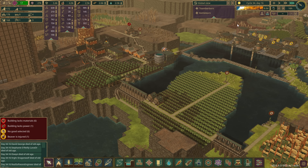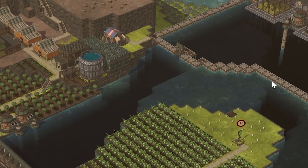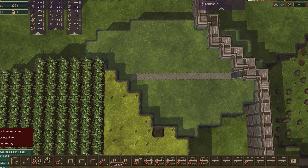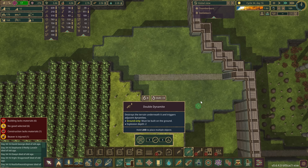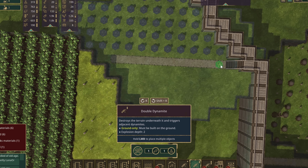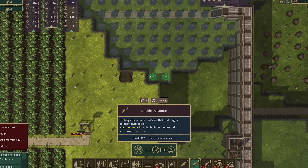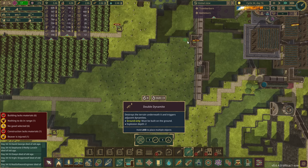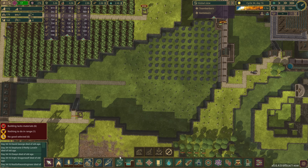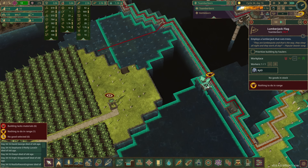The drought has started — it's an eight-day drought. I think we're going to be okay; we've got plenty of water in our reservoir. I could TNT down a load of this area to store even more water — that's actually something I was thinking of. Let's go into Landscaping, double dynamite. There's a whole load of area here. We've got 195 and each takes two, so we're going to go ham — actually let's not fill all of this. Let's just do this side first.